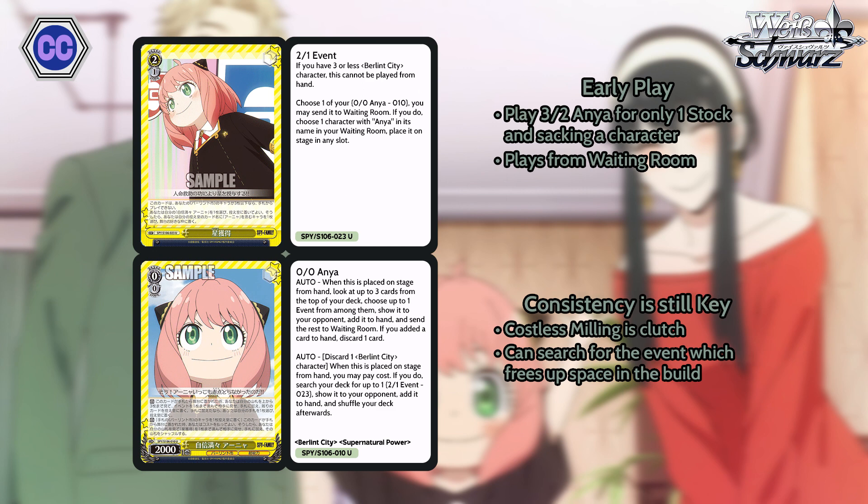Next up we got the 2-1 Anya event. This card lets you cheat out any Anya onto the stage — the ideal target is going to be the level 3 Anya so you can climax combo ASAP. And to ensure you get the event, there's another Zero-Zero Anya whose on-play mill is already a super good effect, but the second effect is the icing on the cake — you can literally just grab the event by discarding a card. You do have to sacrifice this Anya for the event, but it makes the deck really strong because you can do all your Anya shenanigans at level 2. The added consistency is very important for Fiona, since you're limited in what you can plus and add to your hand.